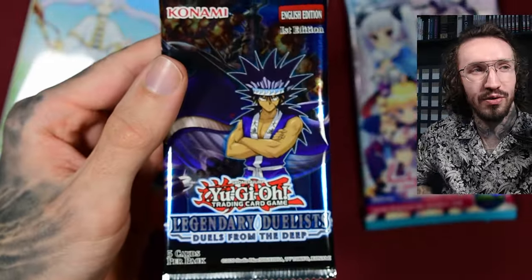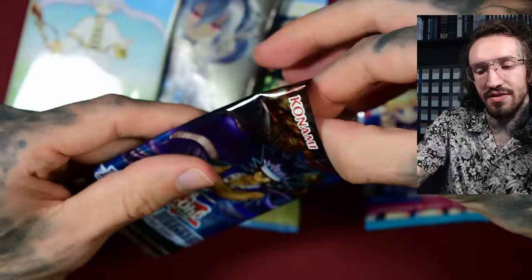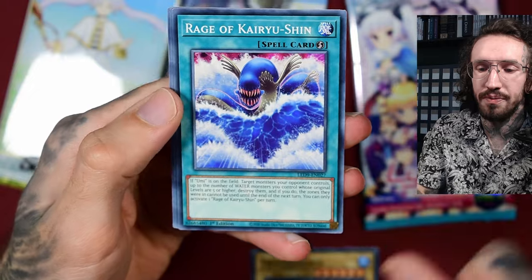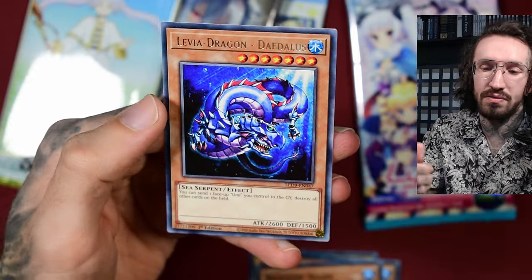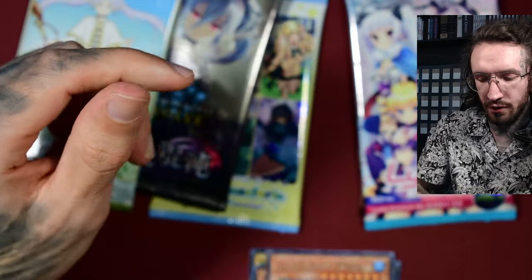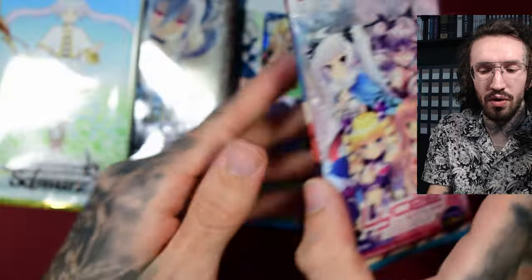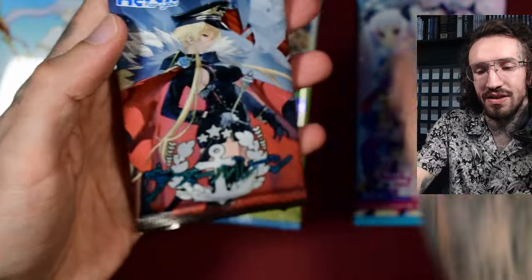I do have some Yu-Gi-Oh — this set was on sale in a shop, super cheap, so I grabbed it. There's probably nothing really exciting in it, but okay — we got a dinosaur! Dinosaurs are always great to get. There's the Frozen Dinosaur, Rage of Kaiuchin, a shark card... I remember this card, just not the set name. It feels like it was first printed when I was still into Yu-Gi-Oh, a long long time ago. I don't open much Yu-Gi-Oh anymore, just when I find something cheap.